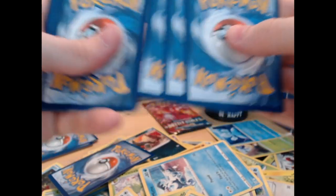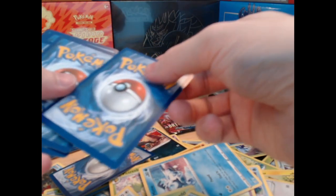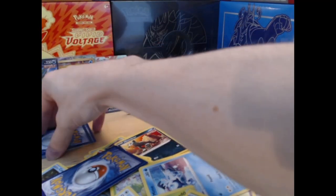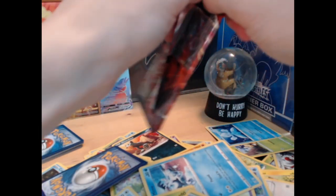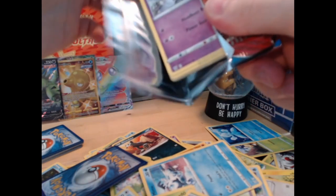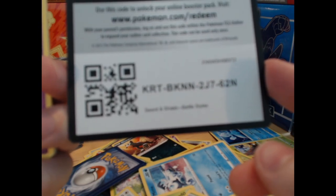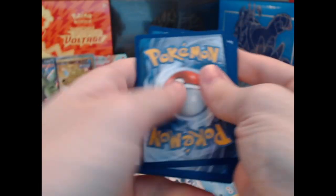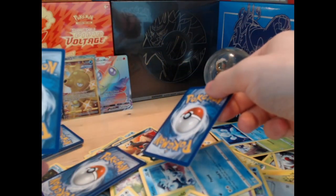One, two, three to the front, and then energy — there we go. Energy here, so let's put this rare right in front of the other rare. And let's put this reverse there. We're just having a little bit of fun at the end here. And here is your last code card of the day, unfortunately. Perhaps we can even get it in focus for you lovely people — there we go. One, two, three to the front, and energy has a little ding on the top. Luckily that's not the rare. And here is the rare — I think this is the holo.